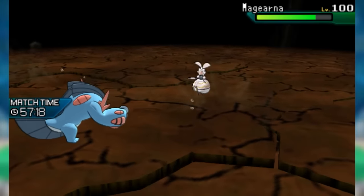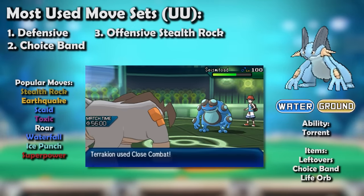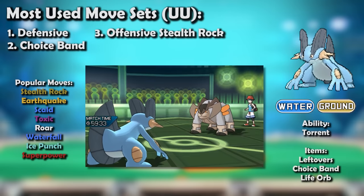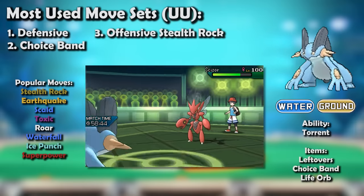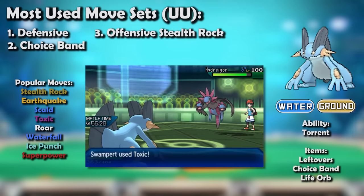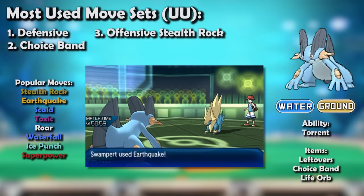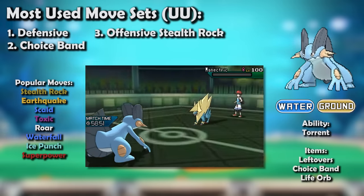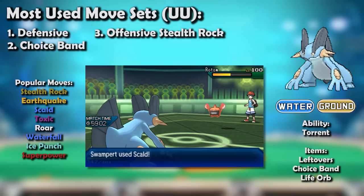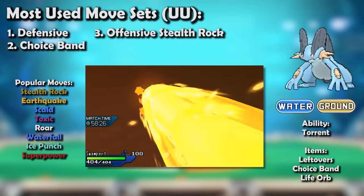Mega Swampert was so good and so popular that it triumphantly returned to OU proper as a legitimate, terrifying part of the metagame. Meanwhile, base Swampert returned to UU once again, its placement no longer threatened by Seismitoad, as Pert's greater physical bulk was invaluable in this harder-hitting tier. Swampert resumed setting up rocks, tanking hits, dishing out Roars and Scalds as usual. It used Toxic much more often this time around since Burn was nerfed to 6.25%, and wanted to more directly threaten Latias and Hydreigon. Swampert took on Mega Aerodactyl, Mega Manectric, Rotom-Heat, and Mega Aggron, and helped play around threats like Mimikyu, Cobalion, Infernape, Mamoswine, and Mega Sharpedo.